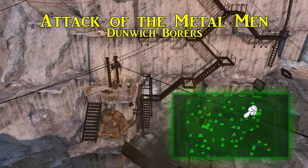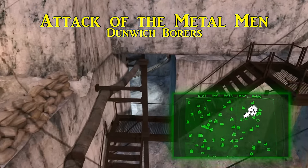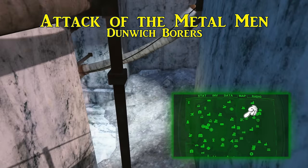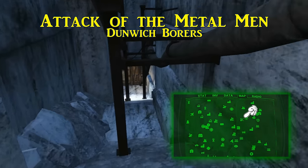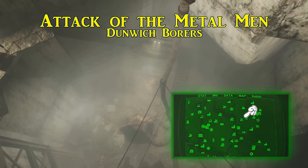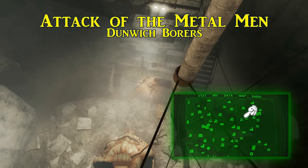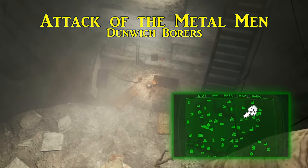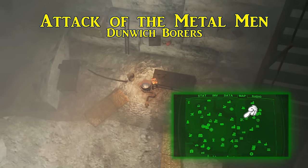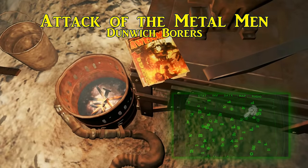Fourth is Attack of the Metal Men. This is found deep within the Dunwich Borers Quarry, which is southwest of Salem and the Museum of Witchcraft. When you make it into the mines, look for the dimly lit main shaft and drop down either in power armor or by taking the stairs. In this magazine is found on top of the weapon's workbench. Picking up Attack of the Metal Men will reduce the damage you receive from robots by 5%. Dunwich Borers is home to several other collectibles including weapons and bobbleheads, so keep your eyes peeled down here.